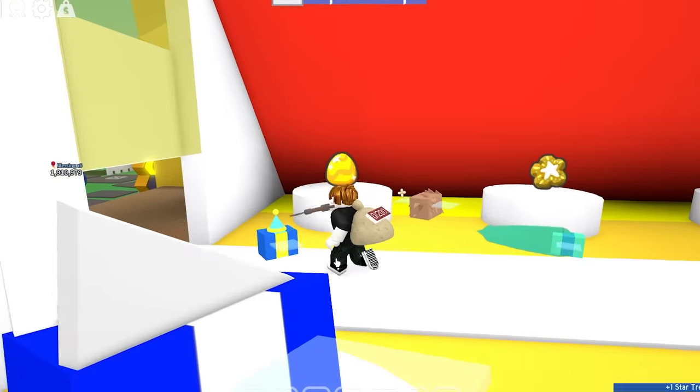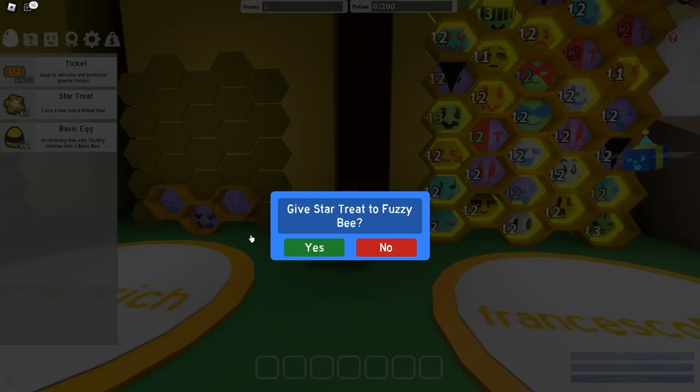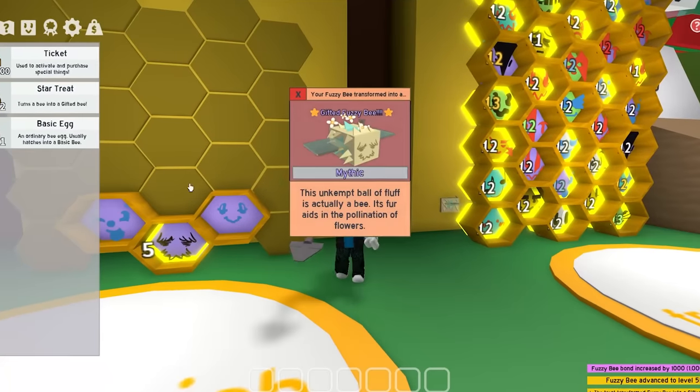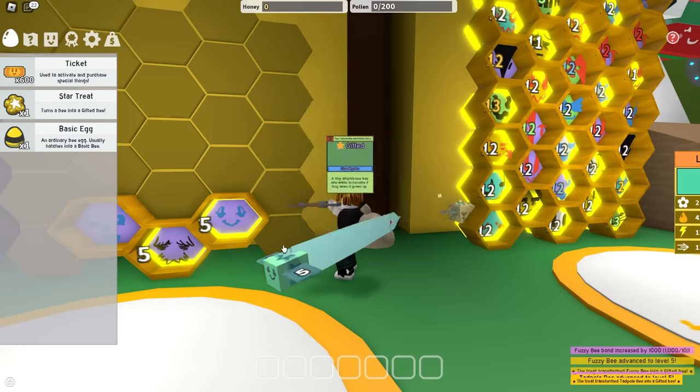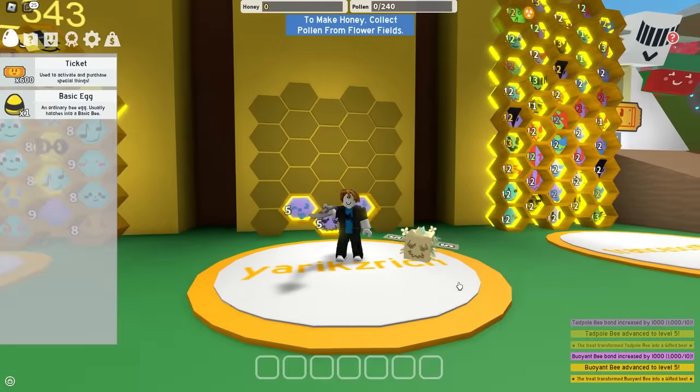Now let's buy some Star Treats. There we go — three Star Treats, and they're all about to go to my bees. Fuzzy Bee is now gifted and level five. Tadpole — gifted and level five. And Boyant Bee. Now I officially have three gifted mythic bees.